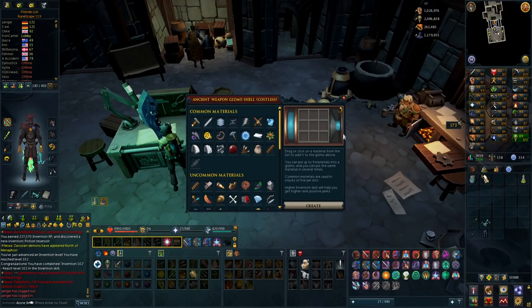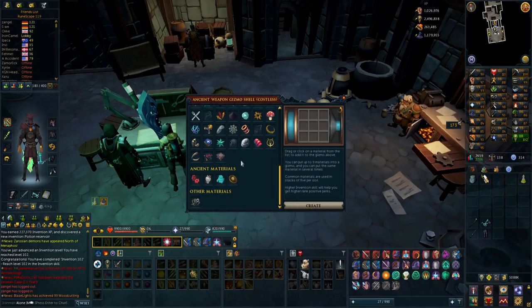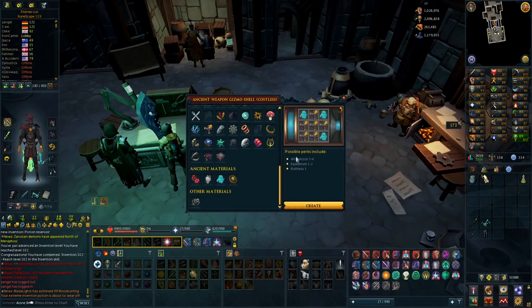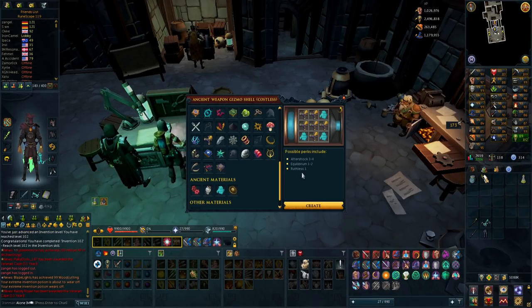What I'm putting in these gizmo shells is Illujunkan components like this with three of those. I want to get Aftershock 4 and Equilibrium 2 - that is the most insane weapon perk combo. If I could get one of them in these five tries I'm going to be super happy. This is how the setup is supposed to look. I drink the Extreme Invention potion and let's see what we get on the first try.